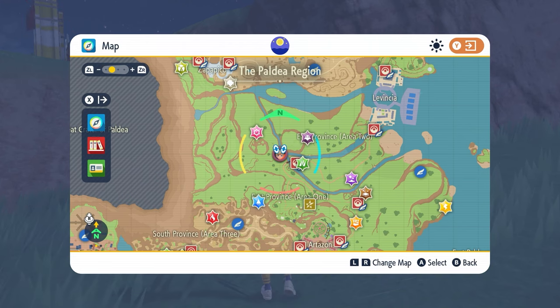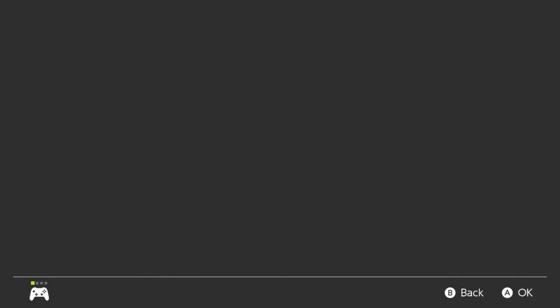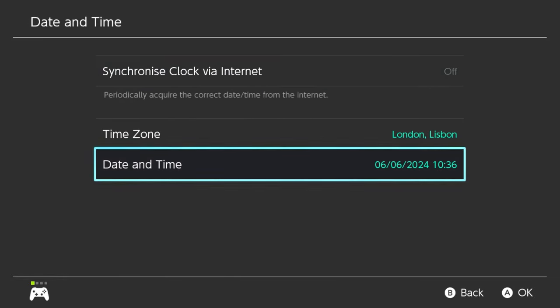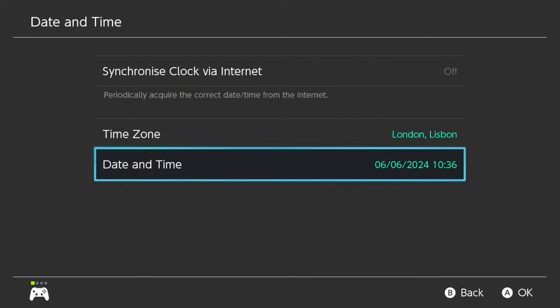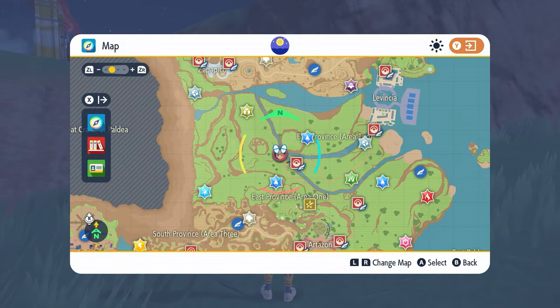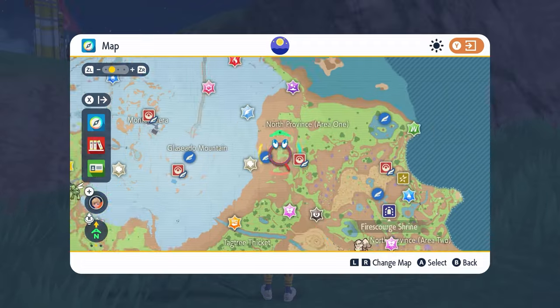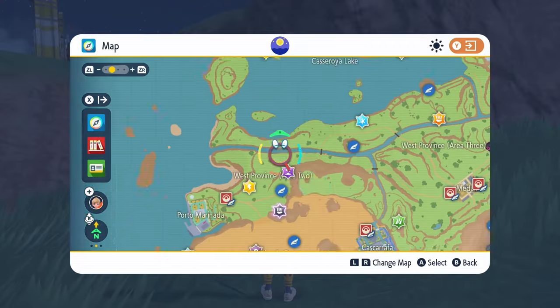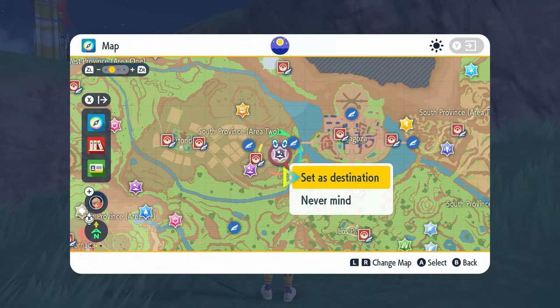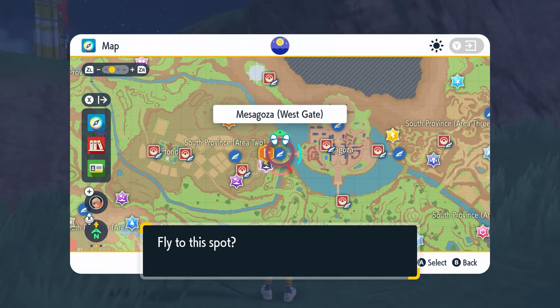To spawn more 7-star raid dens on your map after defeating Swampert: go to your map, hit the home menu, go into System Settings, then System, then Date and Time. Make sure the synchronized internet clock is off. Toggle through the date and time options, then hit home, come back into the game, and all the dens will respawn. You'll be able to locate the 7-star terror event on your map and farm for those precious Herbomistikas.